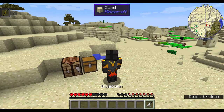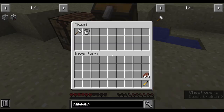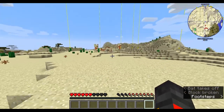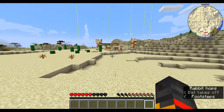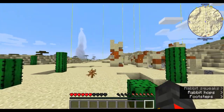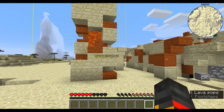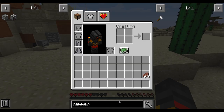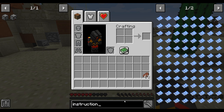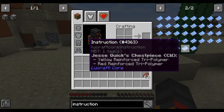Now I'm going to quickly un-inject myself and show you the other way of getting the powers with the philosopher's stone. This method is somewhat rare, but while searching I found a bunch of other structures. I've made waypoints for the temples and blacksmiths because they have chests with suit instructions.